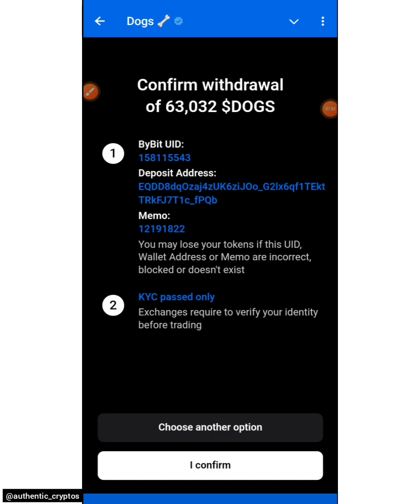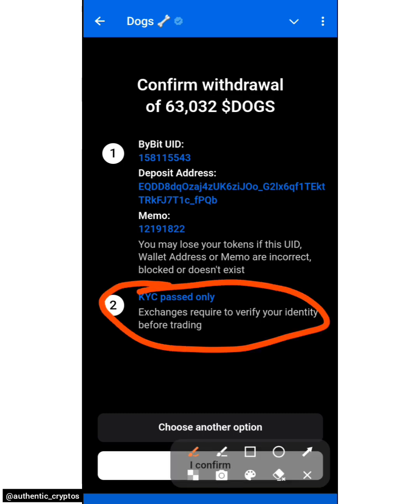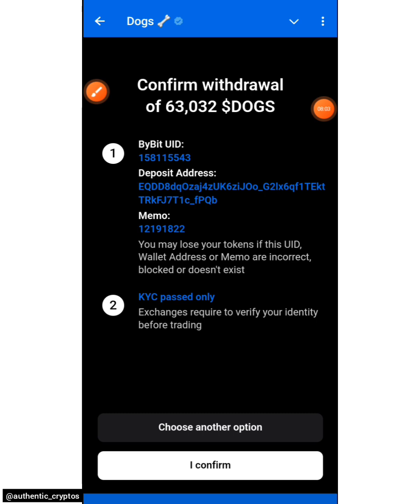They say 'Confirm withdrawal of this and that' — just make sure you confirm the whole process to avoid mistakes. Make sure that your address is KYC verified. You can also take a screenshot so you can go through and verify. Make sure your details are very correct and you didn't make any mistakes. After that, click on the 'I Confirm' button.